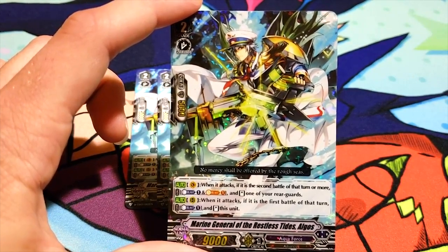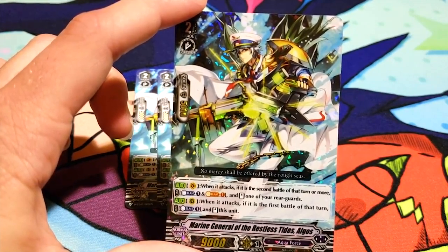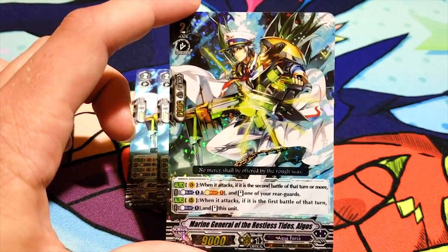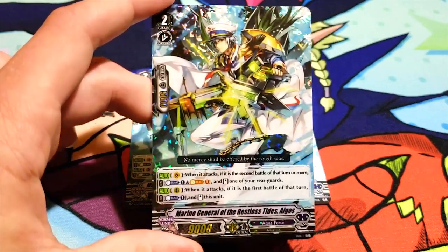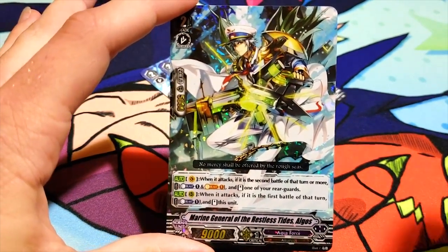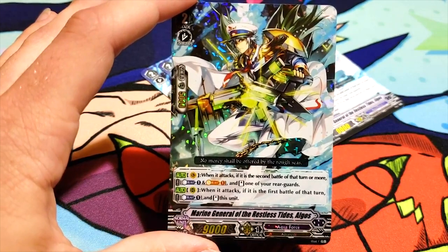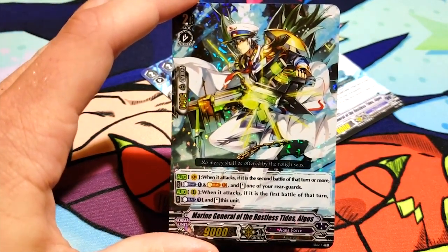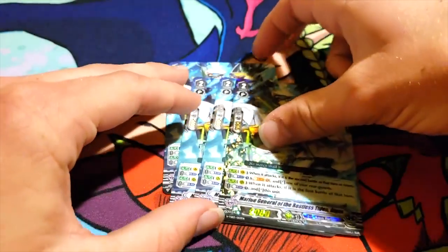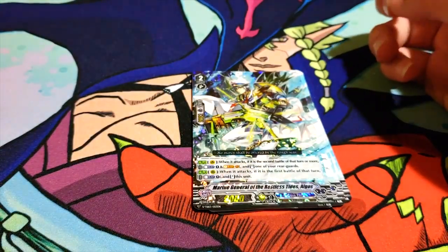Original Maelstrom was better than new Maelstrom — it had on-hit pressure. This one still has on-hit pressure, but it doesn't gain power. So the new Algos: on Vanguard, when its attack hits, if it's the second battle of that turn or more, counter-blast 1, soul-blast 1, and stand 1 of your rear guards. This card sucks. If it was on rear guard it would be so much better, because it can combo with Diamantes. Excel clans can't be good, except for Tachikaze. Its other skill on rear guard: when it attacks, if it's the first battle of that turn, counter-blast 1, and stand itself. It can pull off some early game rush, which is what you want to do with Excel, but it's also not that good.